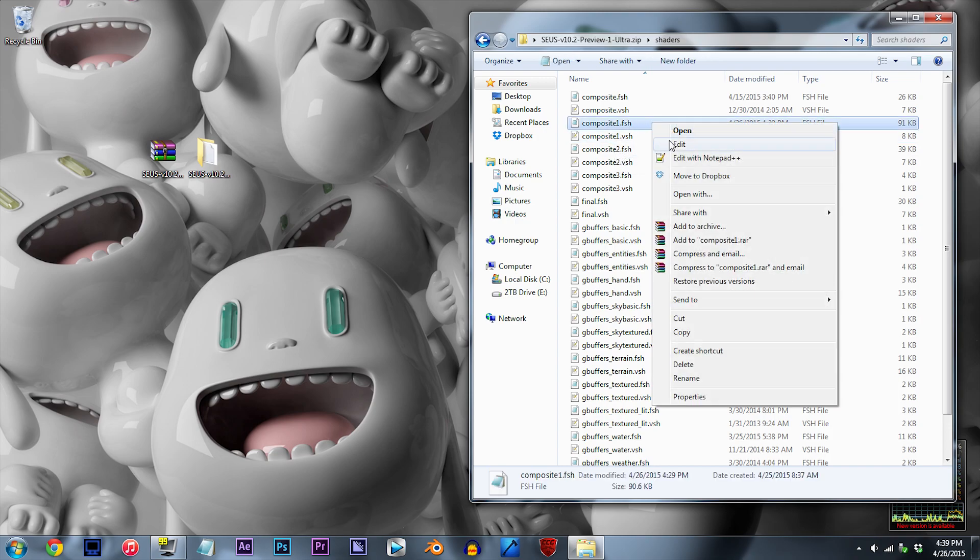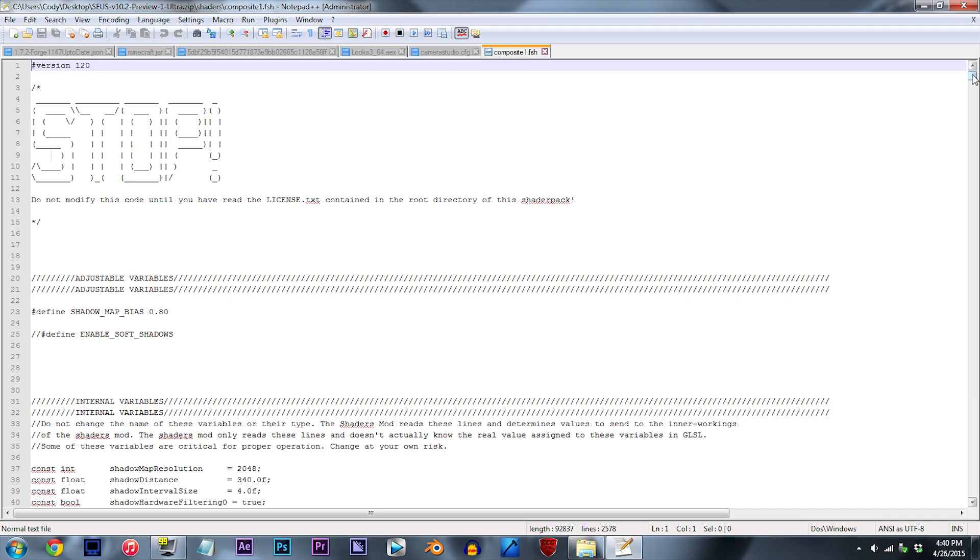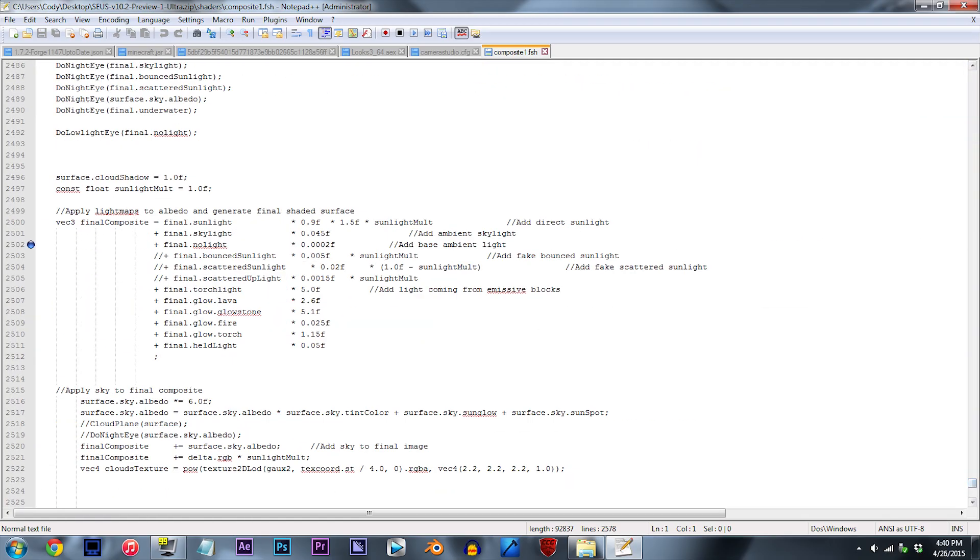Using Notepad++, open it up. From here, scroll down until you've found line 2502. The value directly ahead of final.nolight is where we're going to be editing.